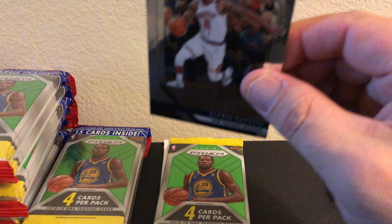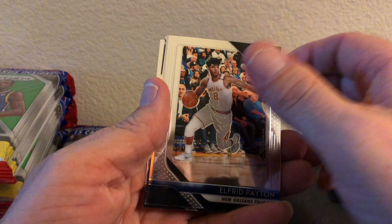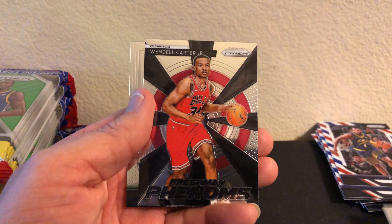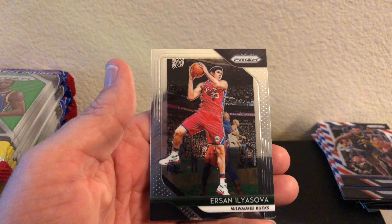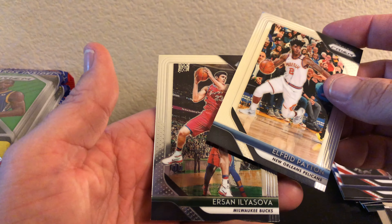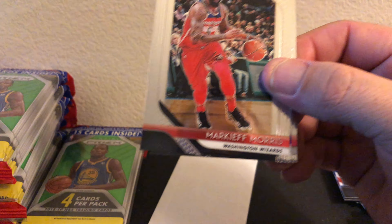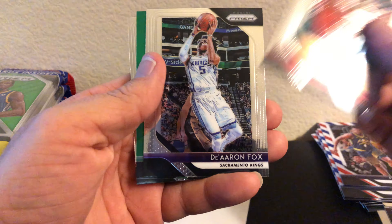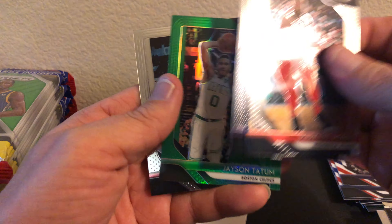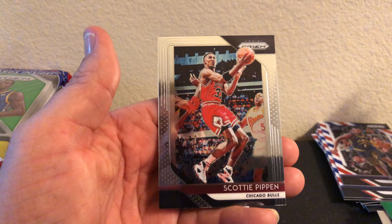These are the first of these that I've opened - I haven't opened any that have the red, white, and blue. Alfred Payton, Jefferson, and Wendell Carter Jr. Freshman Phenom. Yes - Ilya Silva. Markeith Morris, D'Aaron Fox, Jason Tatum - that's kind of cool - and Pippin.